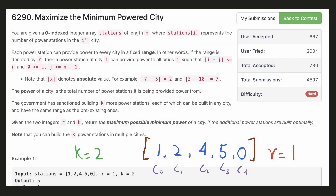Hello everyone, let's try to be a cheat code ninja today. In this problem, we are given n cities and the number of power stations inside them. We are also given the range of each station, and all the cities in that range can receive power from that station.